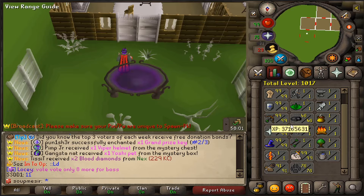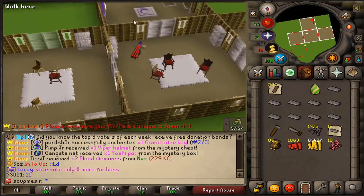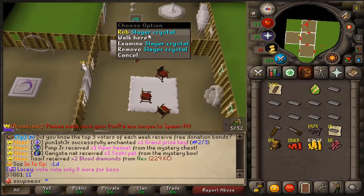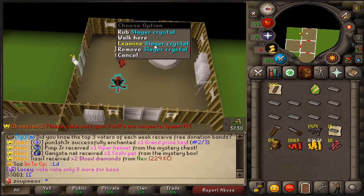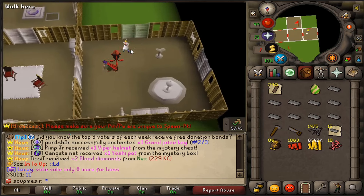Alright guys, so I actually wanted to go ahead and get myself 91 Construction, and we did that. So now we actually have an Electrum back here and a Crystal Ball that we can activate. I just put the Blood Slayer perk onto this one. Slayer Crystal, which actually doubles my Slayer and Blood Slayer points for one hour with a 12-hour cooldown.